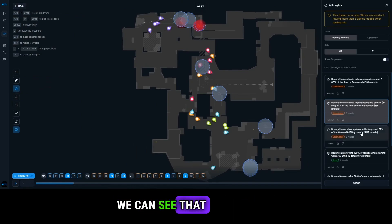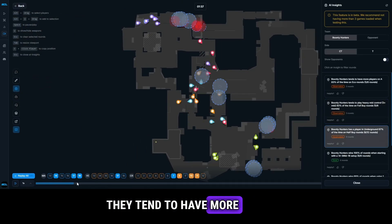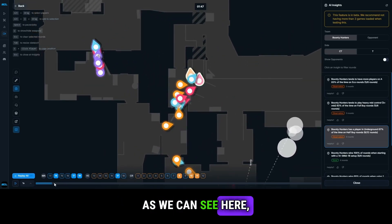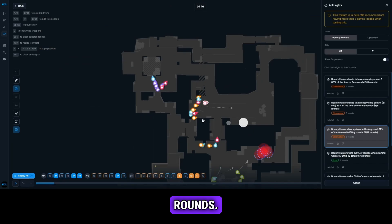And lastly, during half buy rounds they tend to have more players towards underground, which is also definitely true. We can see a lot of players jumping underground during these rounds.